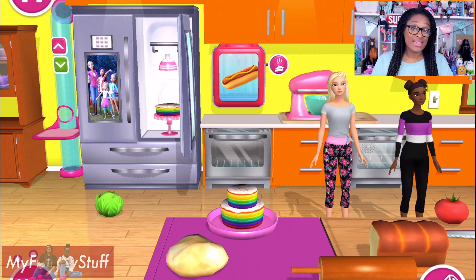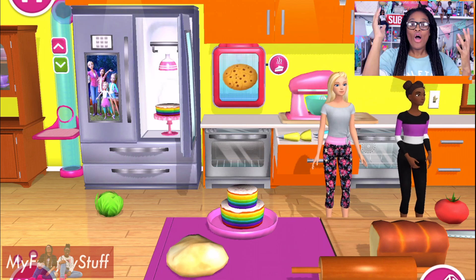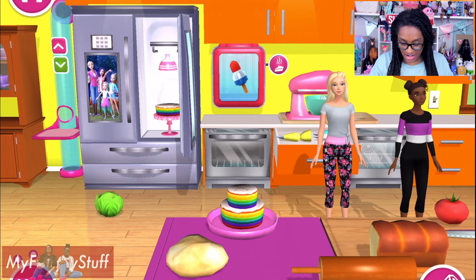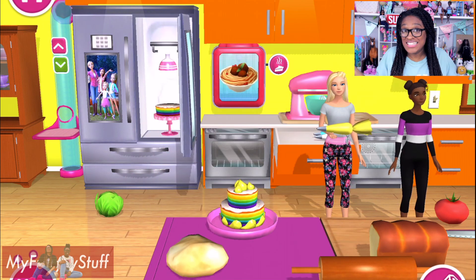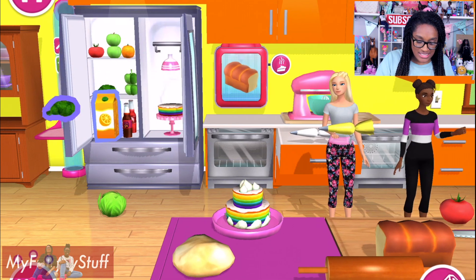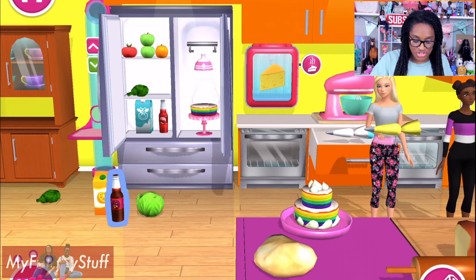Now let's put it on a tray. Can I decorate my cake? Probably can — I just don't know where the exact tools are. Open the drawer and you've got all kinds of things in there. I just found a piping bag, so I can add frosting to my cake. Then we can open up the fridge and pull out all kinds of things — orange juice, broccoli, drinks.